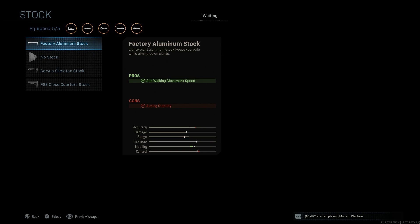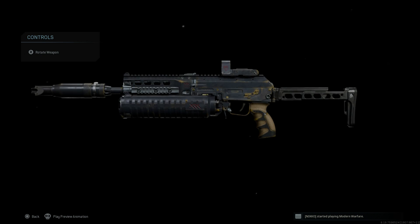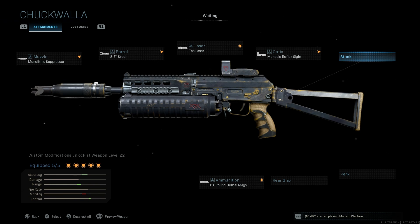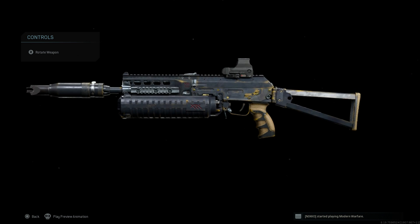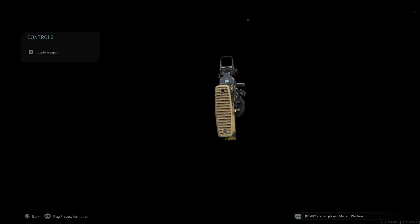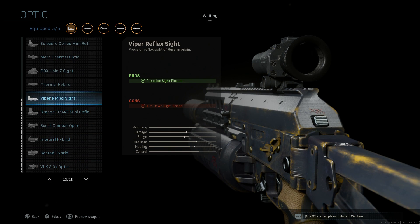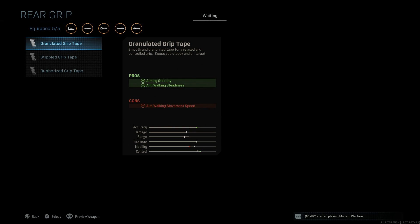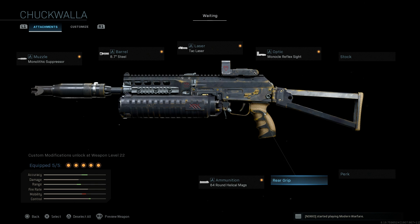Here are some quick cosmetic changes showing how this looks with other attachments. I personally really like the look of the buttstock and the base skeleton stock for cosmetic reasons. I also prefer the holographic sight on this weapon because I find the Monocle Reflex a little hard to use with the weapon's recoil pattern. There is no unique site for this weapon — just all standard sight and grip tape options.